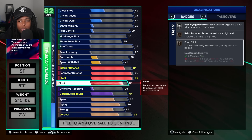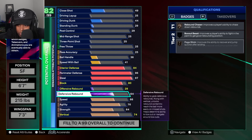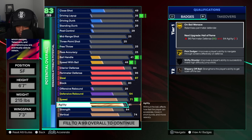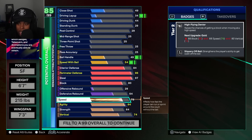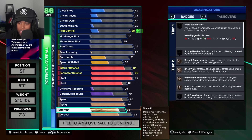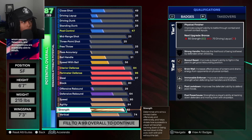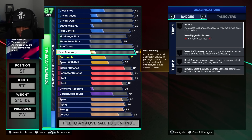Now with the vert added, you have Hot Flight Denier, Paint Patroller, Pogo — we have the ability to cover the paint, we have interior D. Next thing we do: we're gonna give him an 84 agility, which can be cap broken later, and 80 speed. He's fast enough. We'll give him an 82 strength so this brother is strong too — anybody tries to go by you, you won't allow the gimmicks to happen.